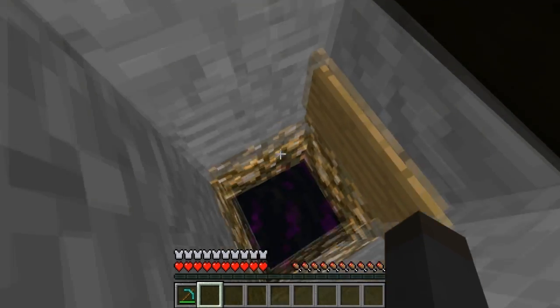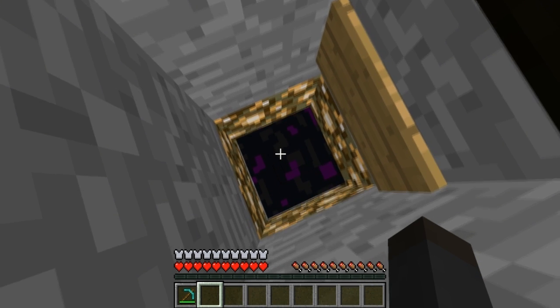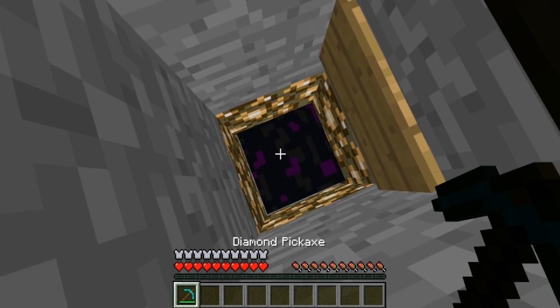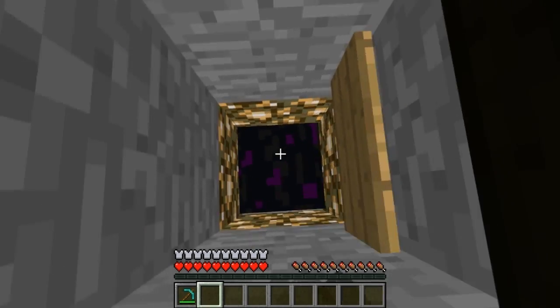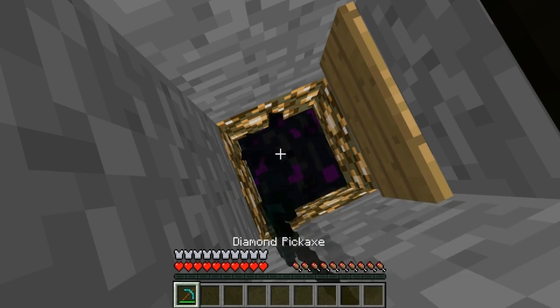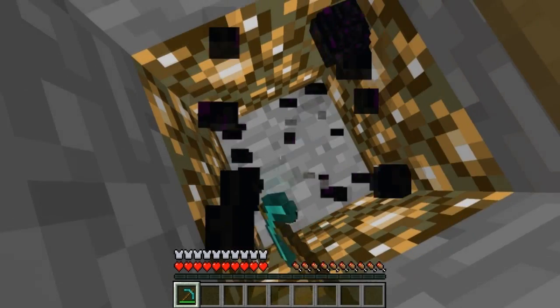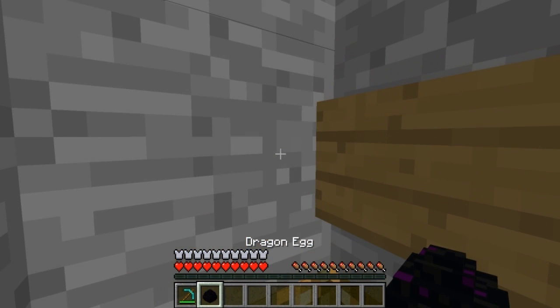As long as there are no valid air blocks for a dragon egg to teleport to in a 15x15x7 area, you can mine it directly. Right-clicking the dragon egg here — it's not teleporting, so we can go ahead and mine it. It does take a little bit of time, but you can mine the dragon egg directly.